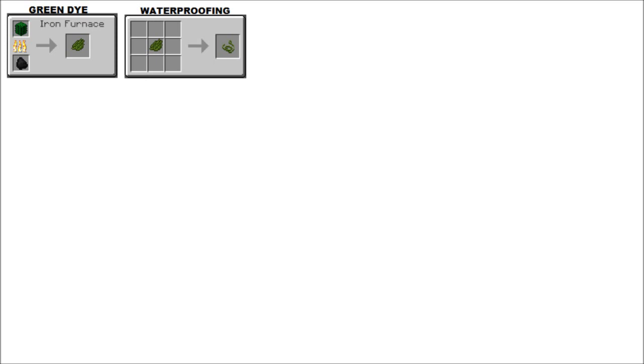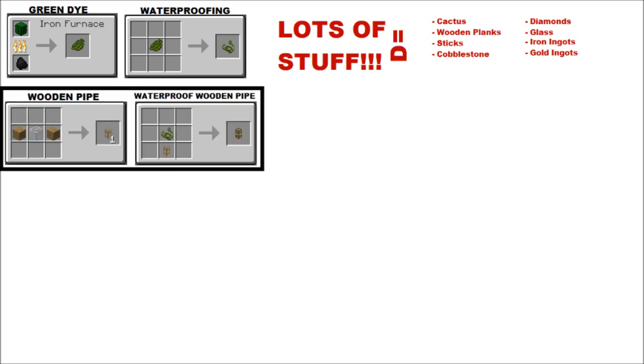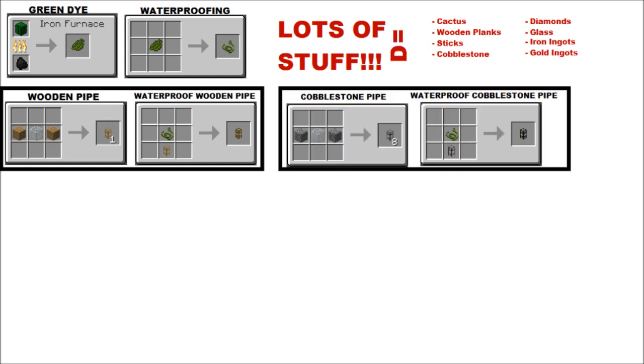Making pipes is expensive. First you need to start with cactus — cook your cactus to get some green dye, then put it in your crafting bench to get waterproofing. The ingredients you need are: cactus, wooden planks, sticks, cobblestone, diamonds, glass, iron ingots, and gold ingots. A wooden pipe is made with one piece of glass and two pieces of wood — combine it with a piece of waterproofing to make it waterproof. Cobblestone pipes are made exactly the same, just with cobblestone instead, but you get more pipes and need more waterproofing.